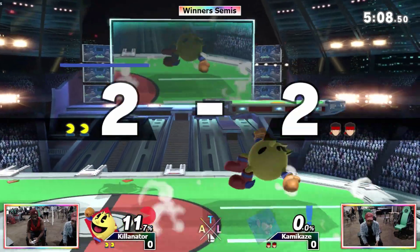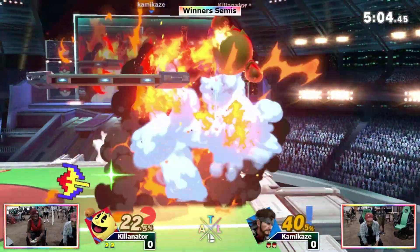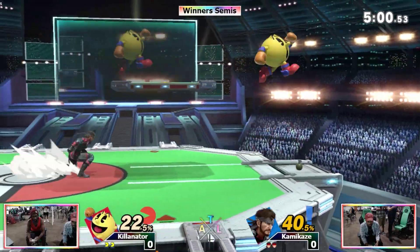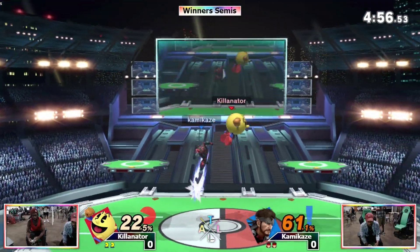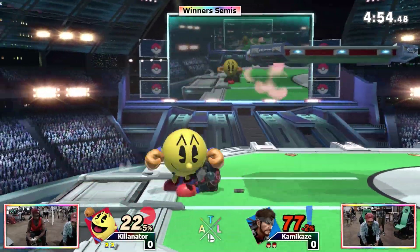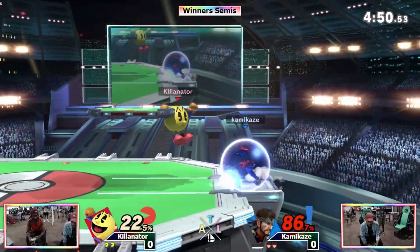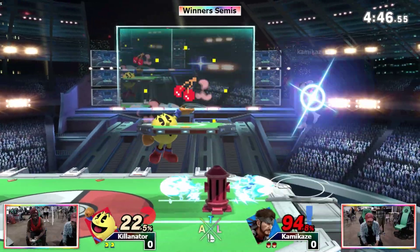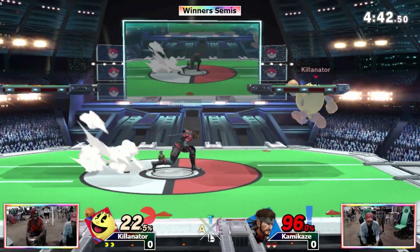Kamikaze keeps opting to throw grenades at those positions. Killinator's gonna be able to get those keys in there because the key goes through grenade too, so he just has to press the B button and if Snake's in any sort of animation, past 100 and whatever percent he was at, he's definitely dead. Earlier we saw it too — Snake was able to interrupt Pac-Man's huge damage combo.